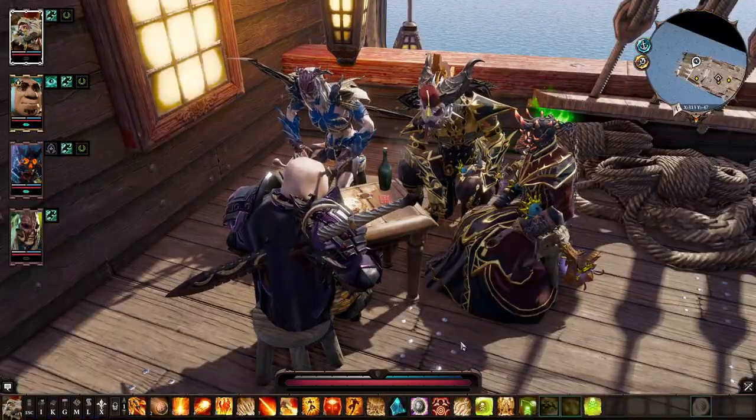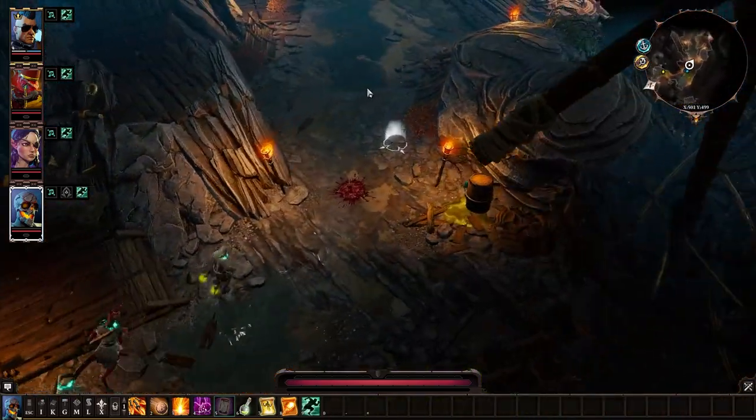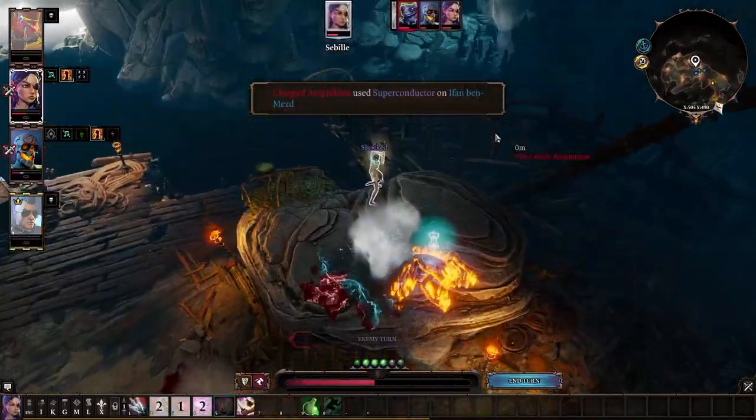Now let's talk about dangerous encounters overall. Act 1: don't fight the frogs in the cave without any gear and skills. The electric frog has a level 16 arrow spell which can CC your entire party in one turn — and the rest is history.